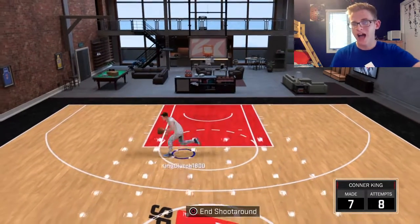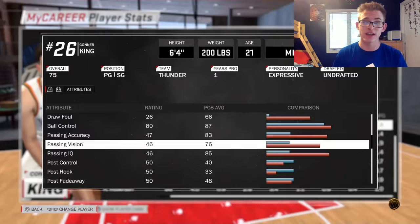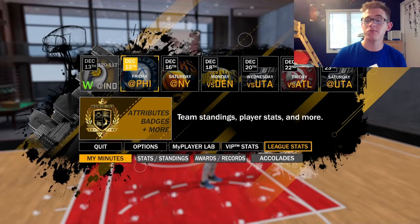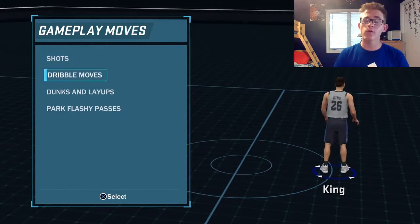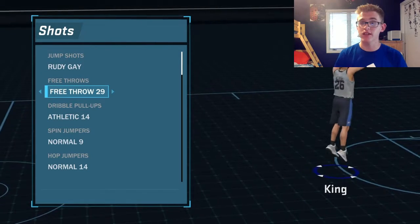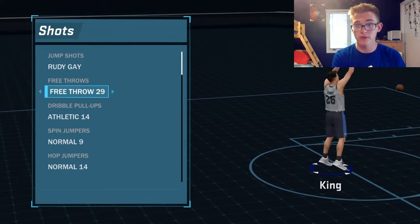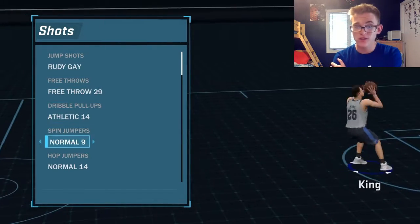There's a hop jumper and a hop step — I will show you guys everything I have. As you can see, second from the top, ball control is at 80; I'm hoping as we increase our overall we'll get that 90 overall ball control. In gameplay moves, for my jump shot I got Rudy Gay — that's a pretty nice one and I'm getting quite a few greens with it. Free throw is at 29; general pull-ups we got Athletic 14.